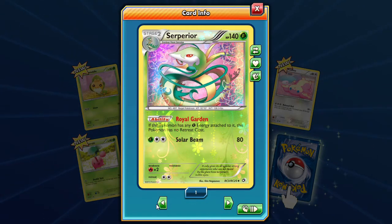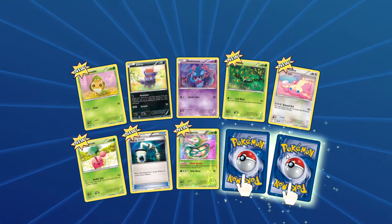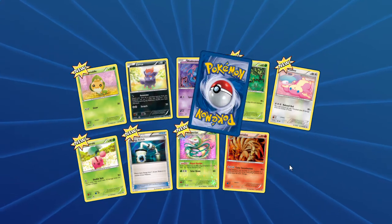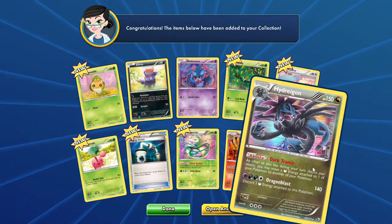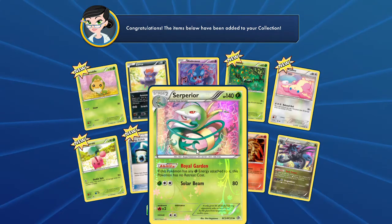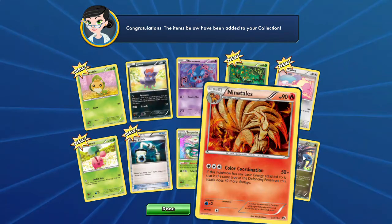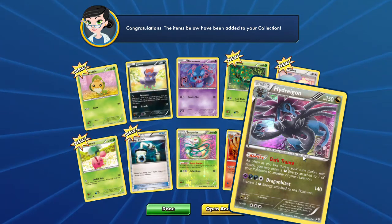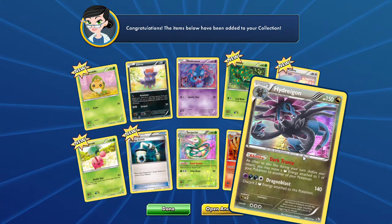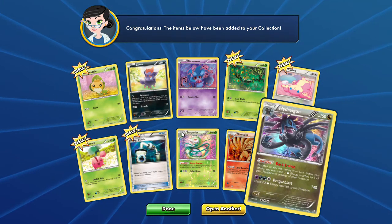Oh, it's a radiant collection. So we have our rare — it's Ninetales — and our first holographic rare. I did not know that legendary treasures had a rare and a rare holo. So dark trance: as often as you like during your turn you may move a dark energy to another of your Pokemon. Now dragon with that sweet ability.